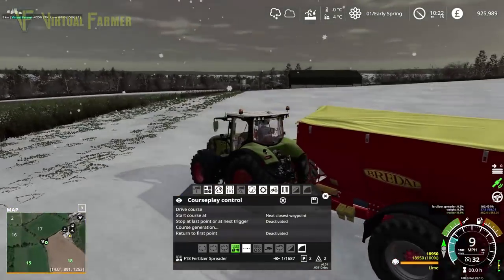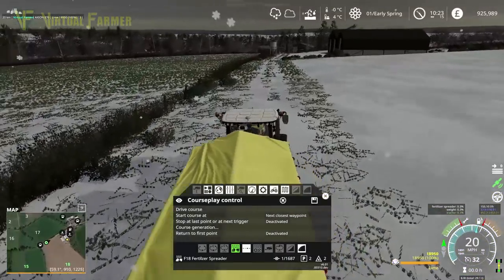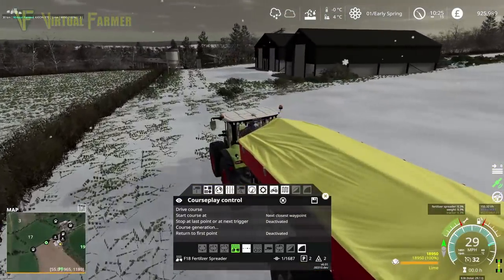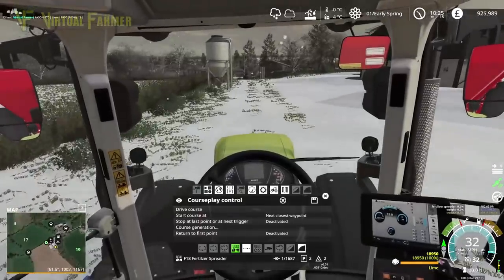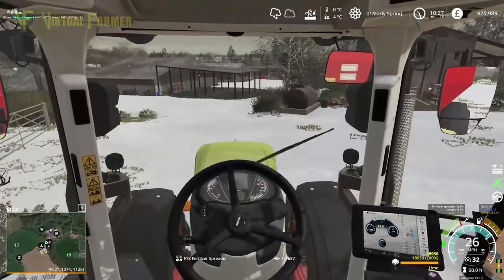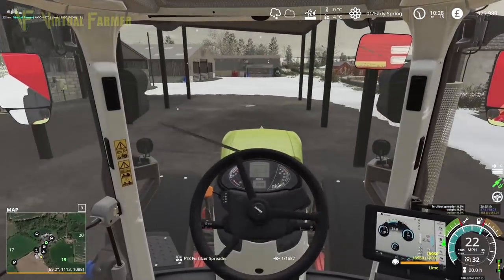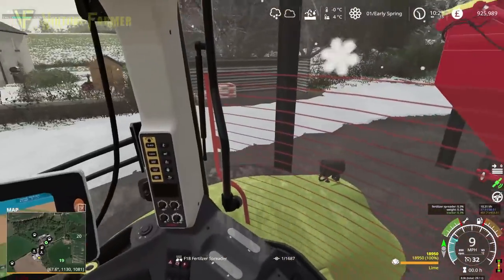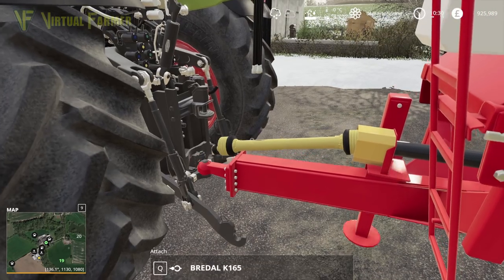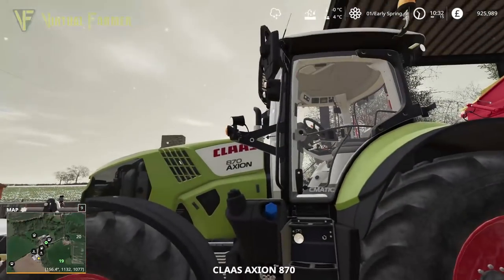I think we can no longer spread now that the snow has fallen this much, which is monumentally annoying. So I think we're gonna have a bust today. We'll save this course. The realism person in me absolutely says we cannot under any circumstances spread with snow on the actual ground. So I'm just going to pull this under this shelter here and disconnect it — rather disappointingly. We'll turn this tractor off for now because the next thing I want to do is purchase our combine.